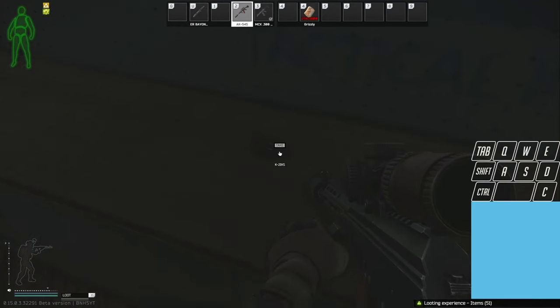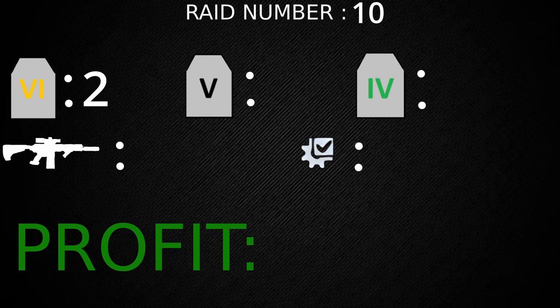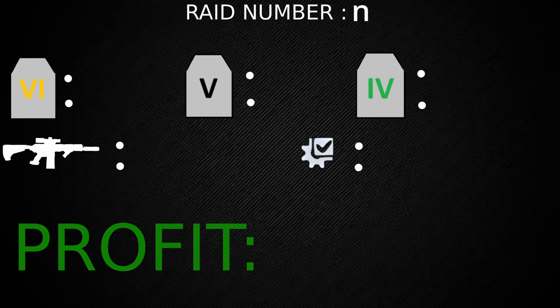Raid number ten we got two tier sixes, one tier five, and no tier fours. We got three guns and nine attachments for a total profit of 385,000 rubles.